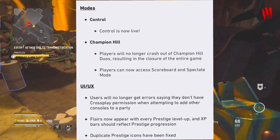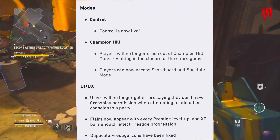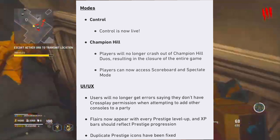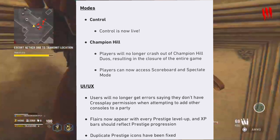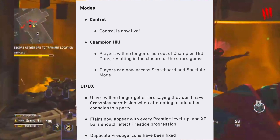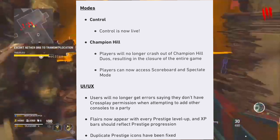For maps, Paradise, Radar, Desert Siege, Red Star, Berlin, Numa Numa, Sub Pens, and Castle have all received fixes — primarily closing exploits and map glitches that players had been uploading. For modes, Control is now live.